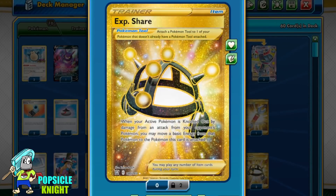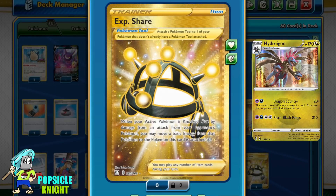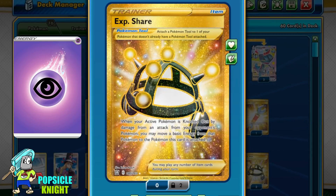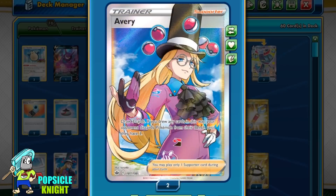I have two copies of Exp. Share, which is a really great card given that Hydragon has such an expensive attack cost for its second attack and also an odd energy requirement. Being able to transfer an energy from the Pokémon that was knocked out onto the Pokémon this tool card is attached to makes it a lot easier to energize our attacks.